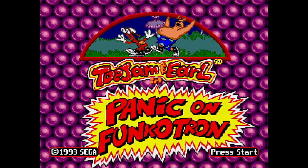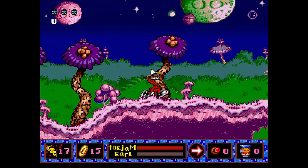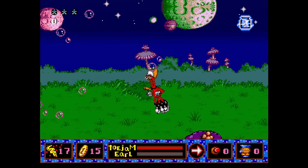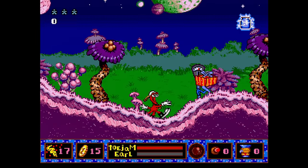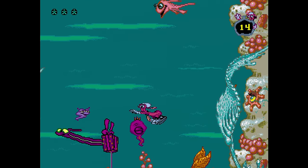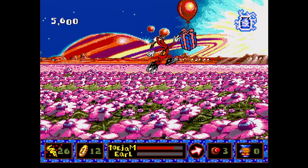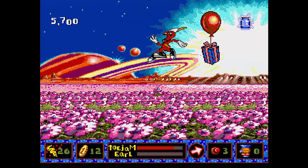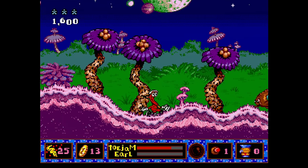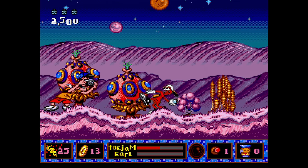Two years later we got ToeJam & Earl: Panic on Funkatron, also on the Genesis. Now the game is a side-view platformer. After the first game, a bunch of Earthlings hitched a ride on your ship back to Funkatron and are causing havoc. You've got to trap them all with jars and ship them back to Earth — but first you've got to find them. It's a weird departure from the first game, but it can actually be a lot of fun in its own right. The graphics are a ton better and so is the music — it's actually in stereo now. All in all, this is a quirky yet still fun game that gets overlooked a lot.